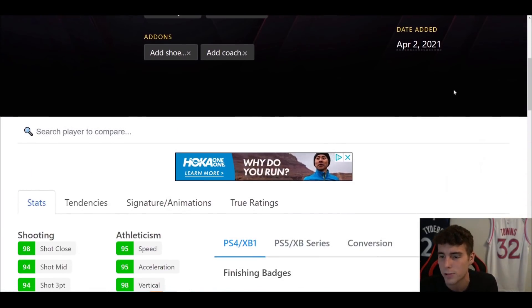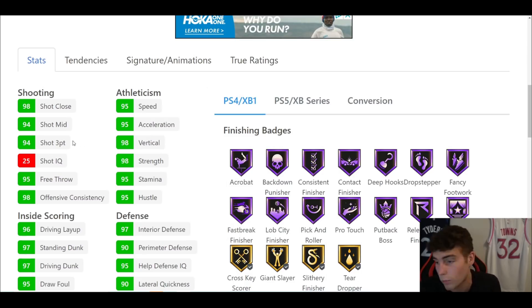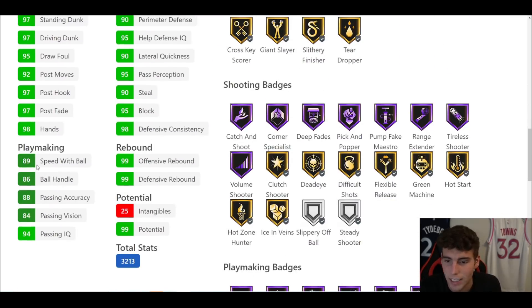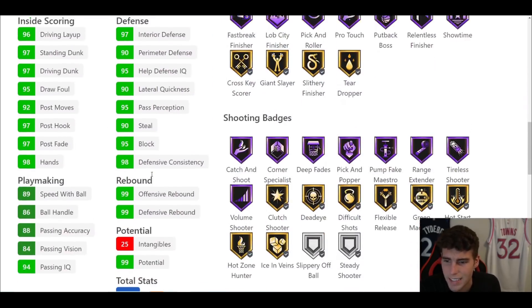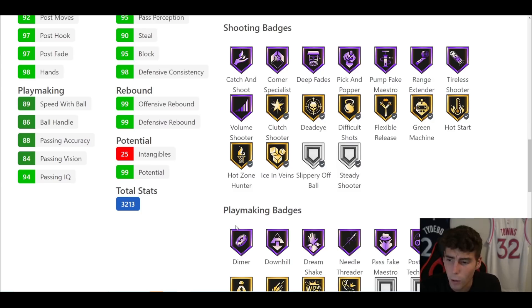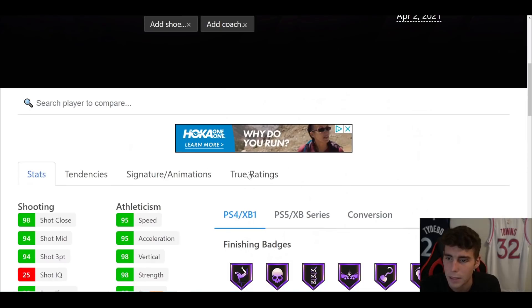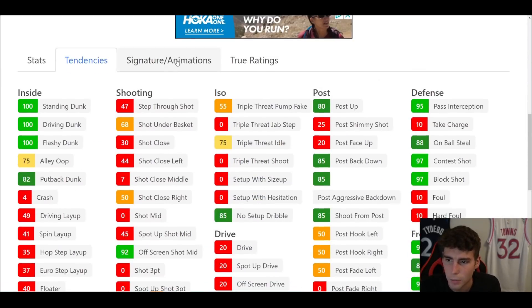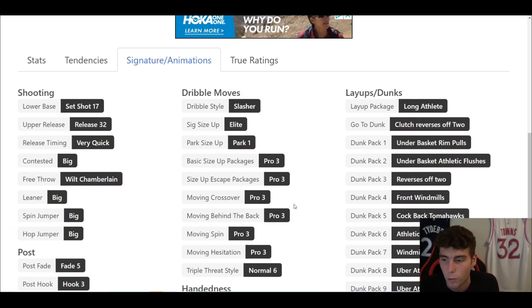Coming in at number three is God Dark Matter Wilt Chamberlain — 7'1", 8-foot wingspan, hot spots from everywhere. He has 44 Hall of Famers, 21 on gold, 94 three-ball — and I green pretty consistently with Wilt. He has 97 driving dunk, 89 speed with ball, 86 bonus, 95 speed acceleration, and a 90 lateral quickness. Finishing-wise: Hall of Fame Showtime. Shooting-wise: Hall of Fame Range Extender, Catch and Shoot, Volume Shooter. And what I love about Wilt is Hall of Fame Dimer — in a five-out setup off the Hall of Fame Dimer you're not going to miss.